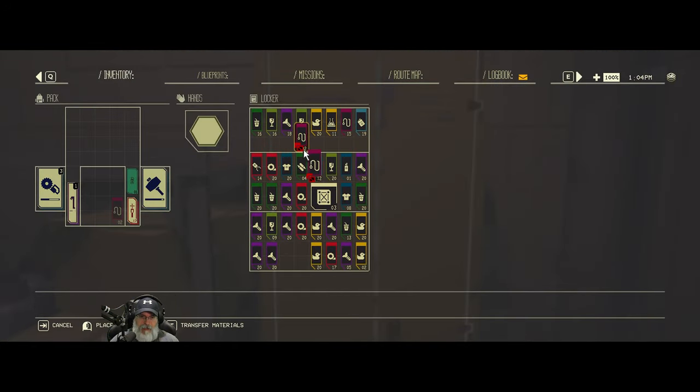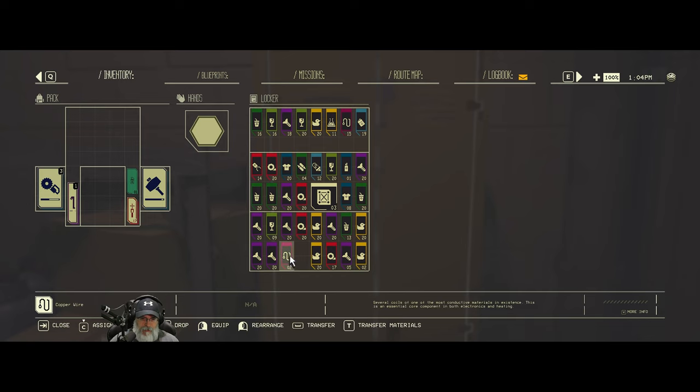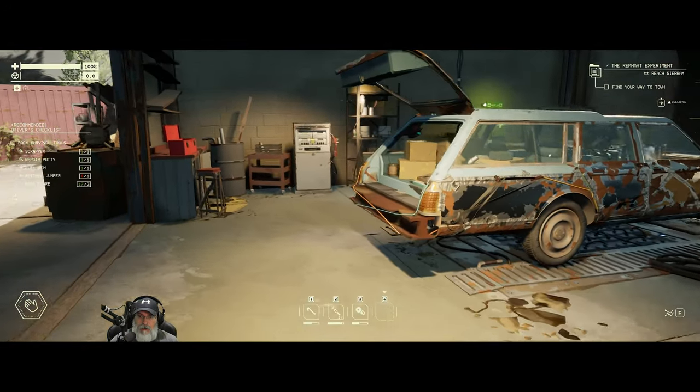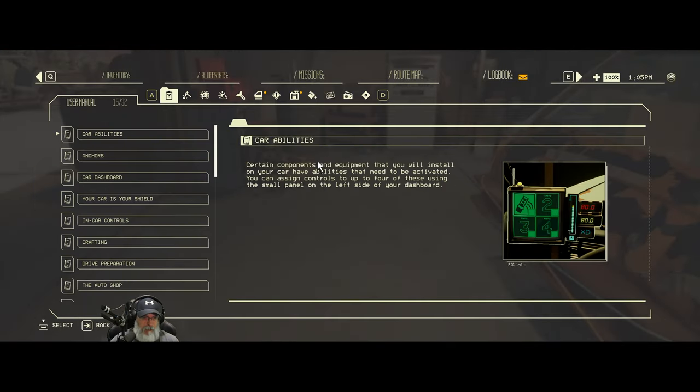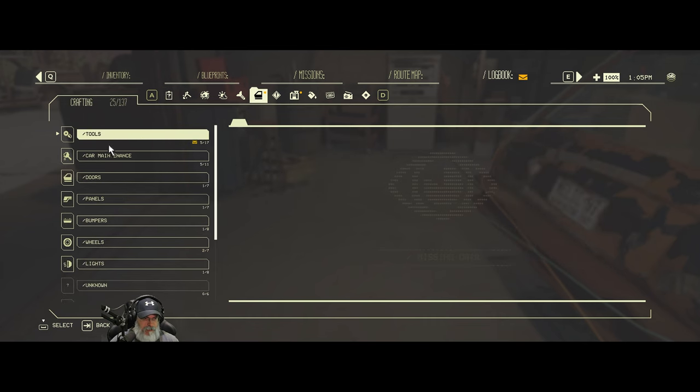We've got some wiring — let's move this into here. We've got a lot of stuff: copper wire and tons of stuff for crafting. I wish we had a way to sort this so all the like stuff was grouped together, but I'm not seeing that as an option. Okay, we have a couple of logbook entries — let's take a quick look at those.